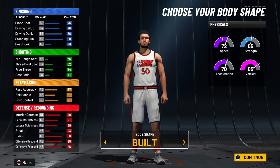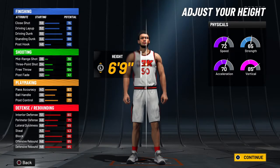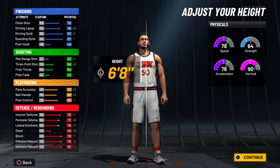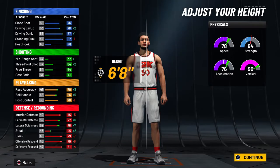Next up is the height. What I actually do is go to the metric system and just tap your controller down once — that would be 6'8" if you're on imperial. If you want the best version of this build, go to settings, change units from imperial to metric, and then just tap it down once. You're going to get the same height with a little bit better stats. If you guys want to do that, go ahead. We've got the height at 6 foot 8.